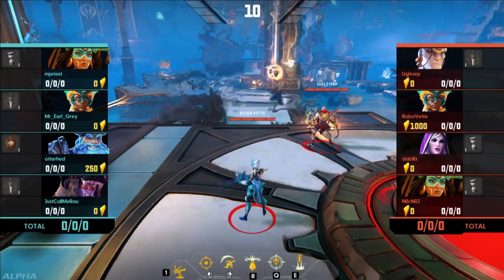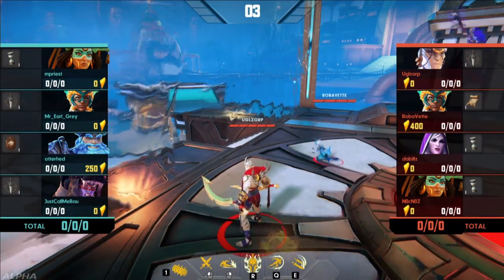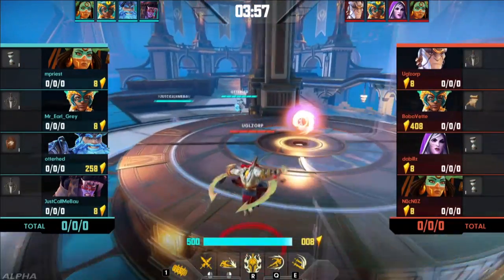We see here the new fighter Argus, who's being played by Ugolzorp. You can see the equipment he's loading up — that little upside-down sword is attack damage. We also see the new ranged shooter that Bovavet is rolling with, and that is Kyra, the Atlantean Guard.